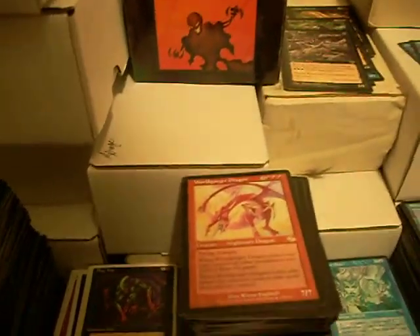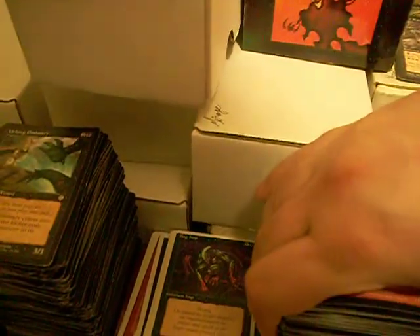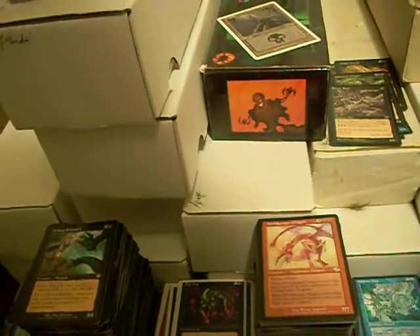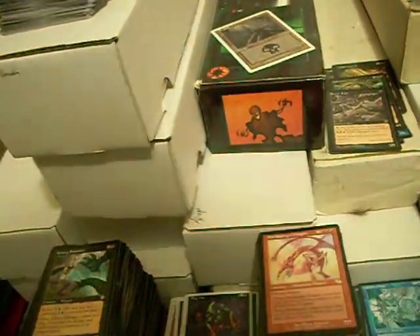Worldgorger Dragon — the card that was known for screwing up tournaments. He's 3 and 3 red for a 7/7 flying trample. When he comes into play, exile all of the permanents you control. When he leaves play, bring them back.